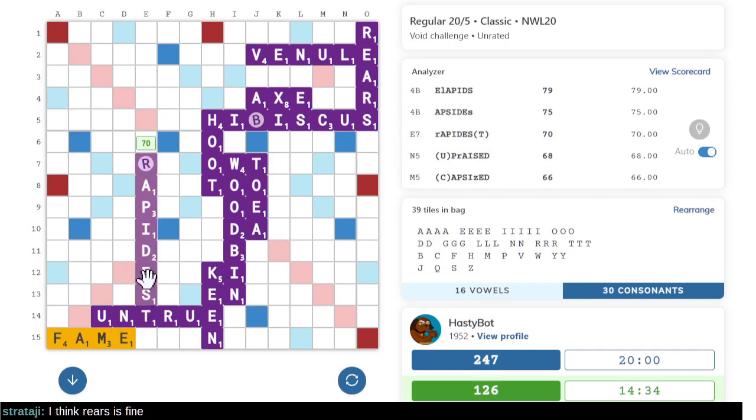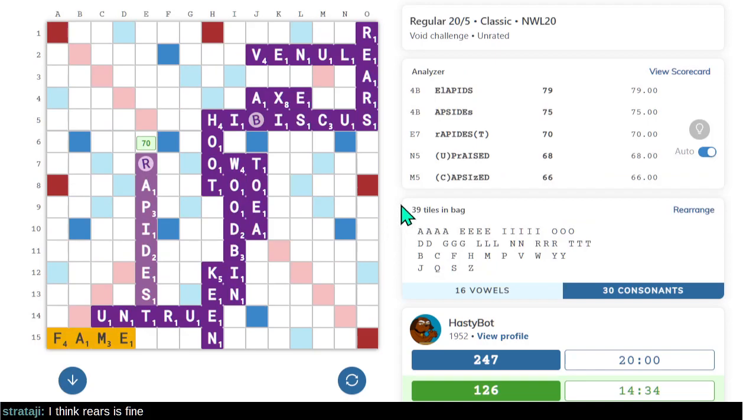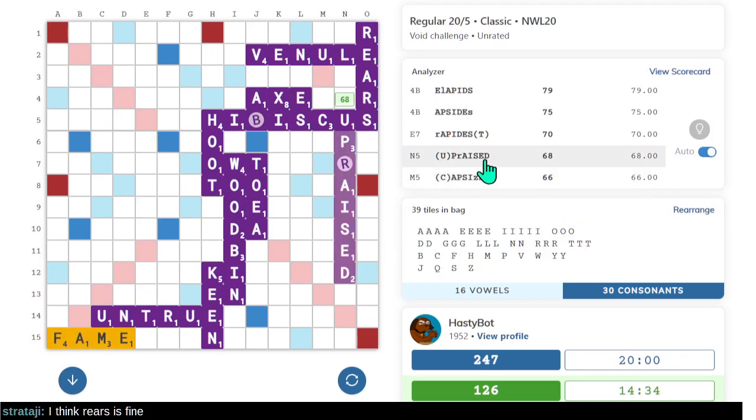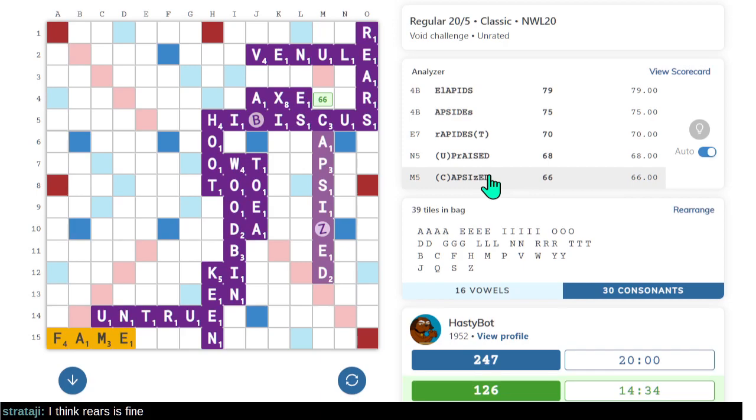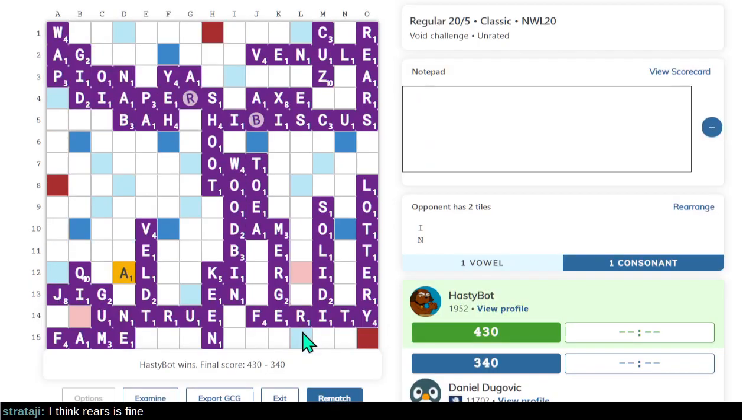EST is a suffix — while this might not have occurred to me, at least the EST hook should be something to keep in mind. UPRAISED — yeah, CAPSIZED. Blank bingos are a bit rough, but let's try another one.